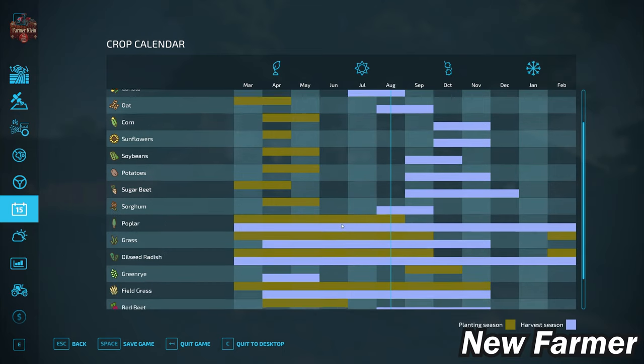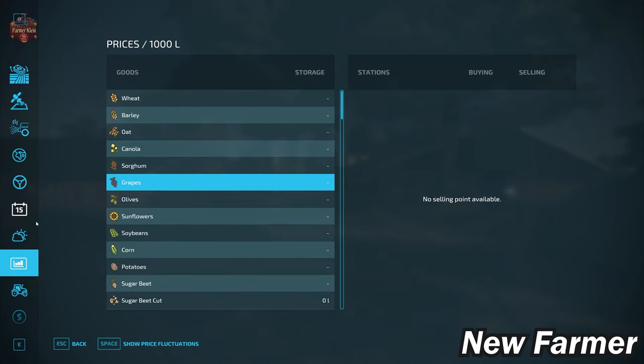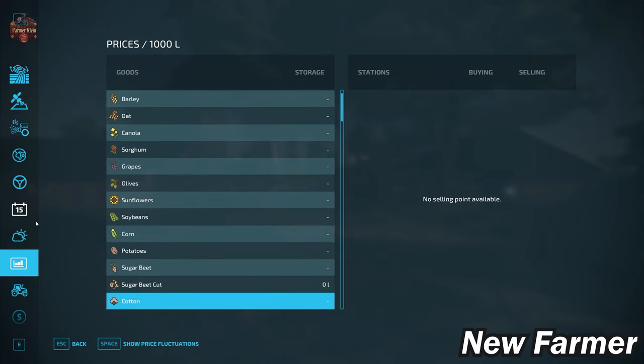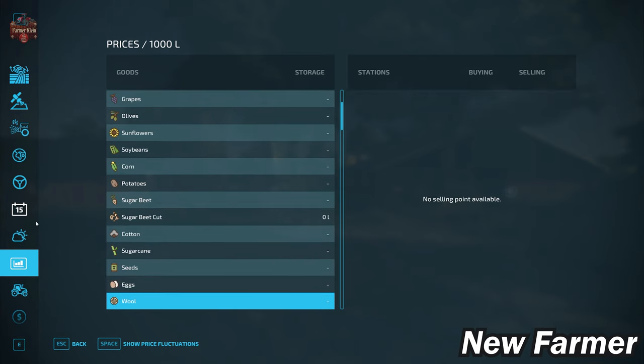We do have a custom crop calendar available on this map, showing our green rye and field grass. When we look at the prices screen, we have the ability to sell all the base game crops available — remember, grapes, olives, sugar cane, and cotton have been excluded, so the fact that we can't sell grapes, olives, or cotton doesn't matter since we cannot grow them.